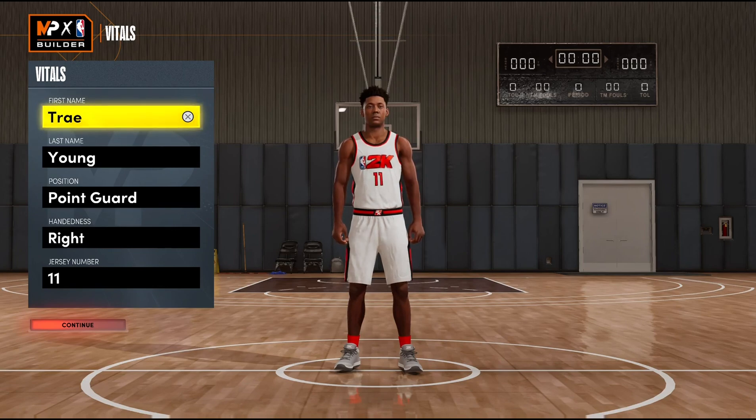Hey, what's up YouTube? It's MB10, also known as AMR10, and what I've got for you today is the best glitched Trae Young build in NBA 2K22 Next Gen. This build happens to be amazing.